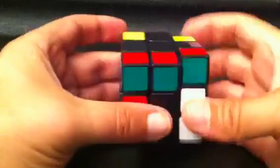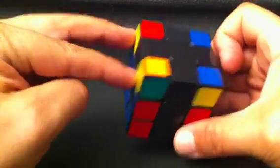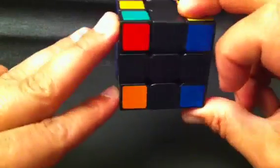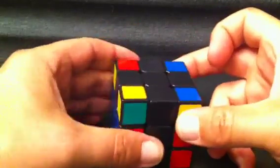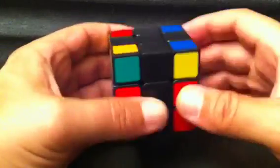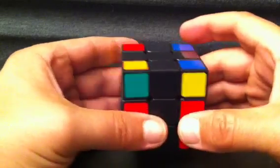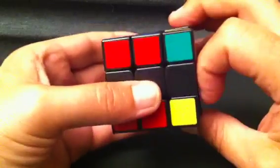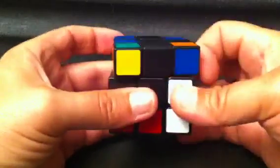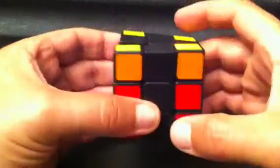The next one is going to be the Bruno. To solve the Bruno, these two are yellow here and these two are also yellow over here, so there's no yellow ones on the top. You want the headlights on the Bruno facing towards the left. On this algorithm we're going to go F, sexy move twice, F'. So: F, then sexy move twice — R U R' U', R U R' U' — then F'. And that solves all the yellows to the top.